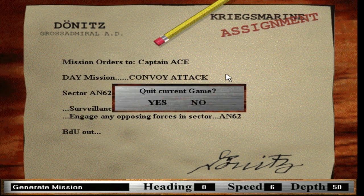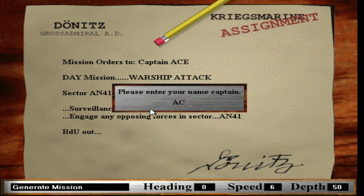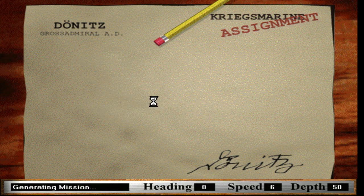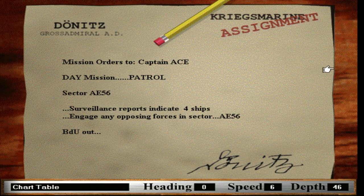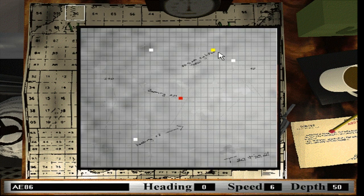I'll just keep doing this until I get one. It does rely on RNGesus to really get through, but I really wanted to show you the combination of both destroyers and the transports. The destroyers are at the yellow dot here because there's just one, and the transports are the three white dots. We're the red dot — the submarine.